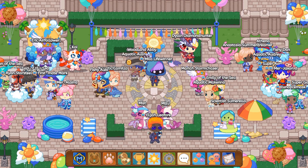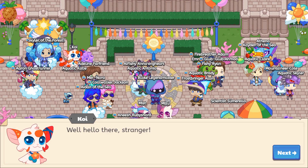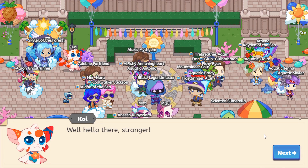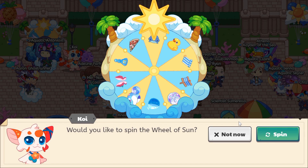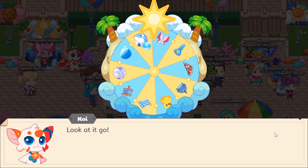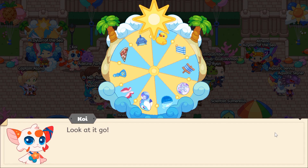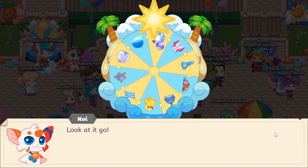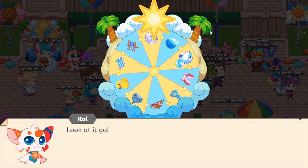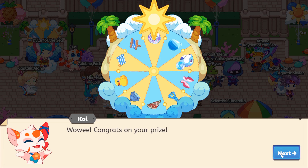Now let's look at Koi's wheel. Let's spin the wheel of summer! Koi says 'Well, hello there, stranger!' — I'm not a stranger! Let's just spin the wheel and see what we get. Hopefully sand dollars! Yes! How many sand dollars is it? Please be 10 sand dollars... 25! Holy guacamole, I just got 25 sand dollars!